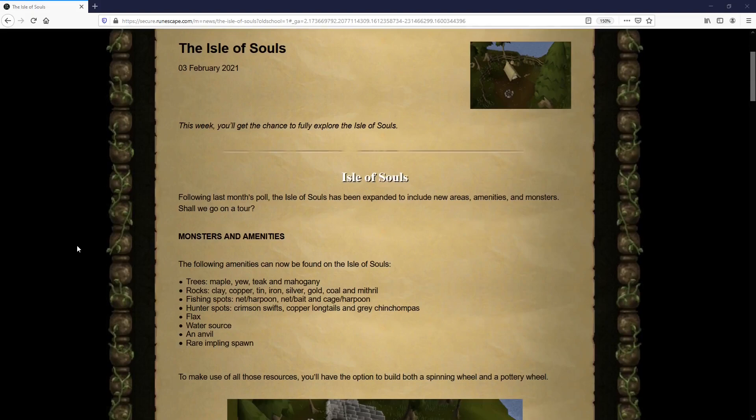Welcome to this week's Old School update in three minutes. This week we have the Isle of Souls update, which is essentially a revamp to all of the area surrounding Soul Wars. It was already placed on an entire island by itself, but none of the surrounding area was accessible — now it is, and it has been revamped with a bunch of new monsters and resources. Let's go ahead and jump through what they are.